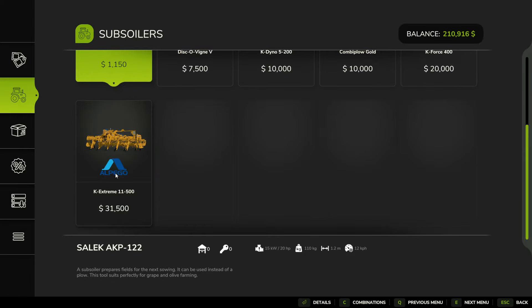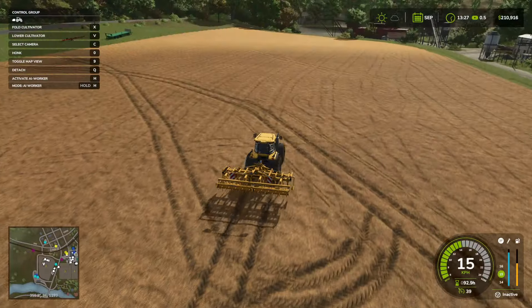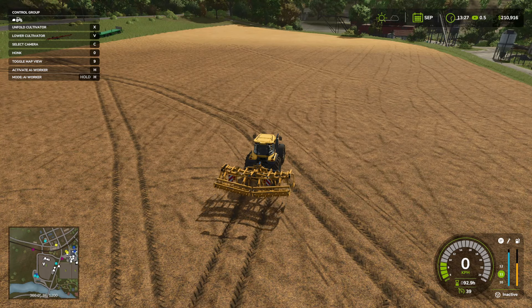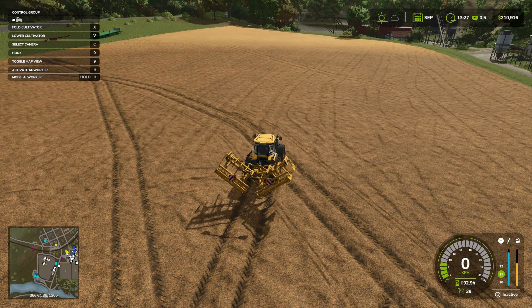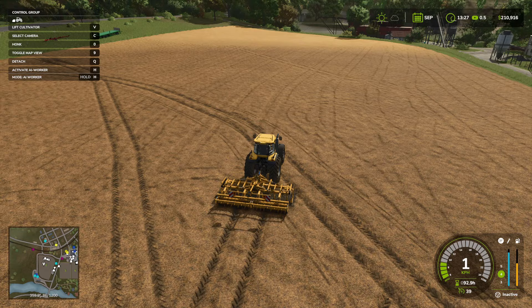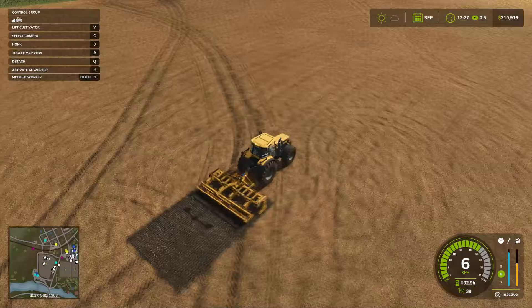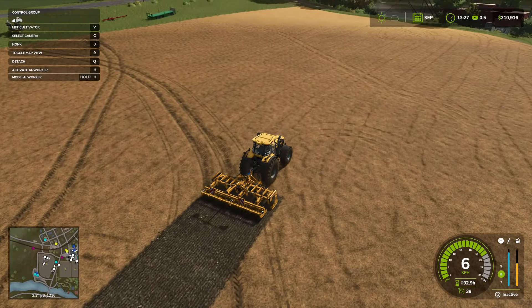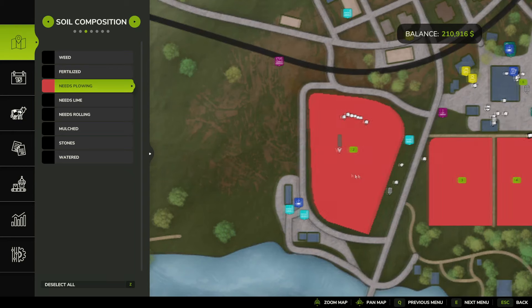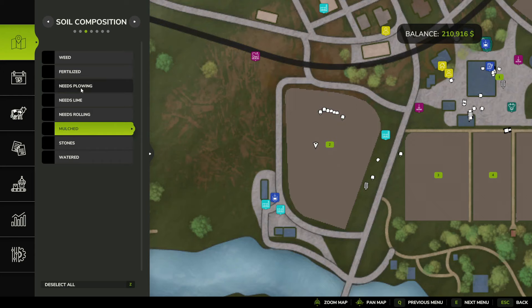So go ahead and buy one of these, attach it, and plow away. I got it connected. We're going to unfold it with X — it was already unfolded for me. So let's just lower it and drag it along. It's going to reveal stones and make it look like this, which is okay. And it will still stay mulched even though you plow it, so that's okay as well.